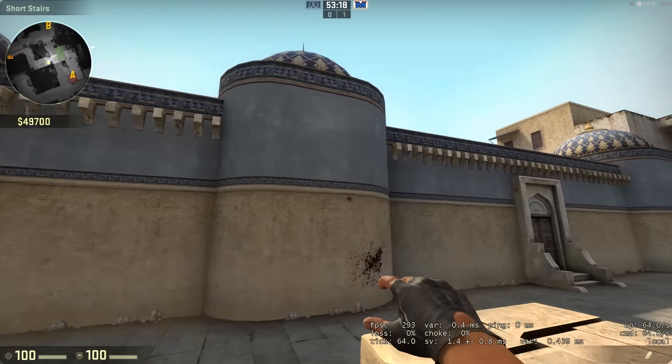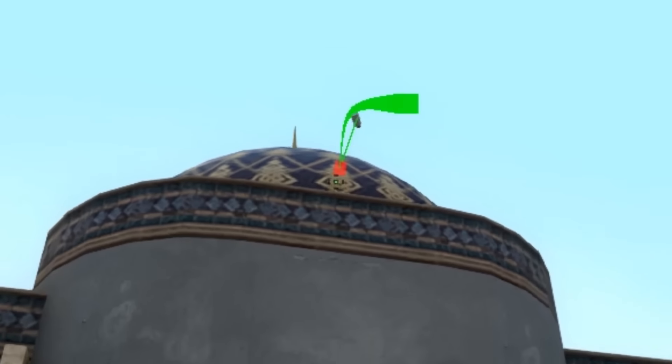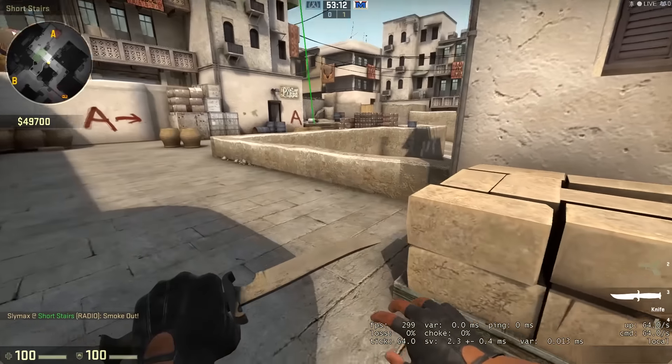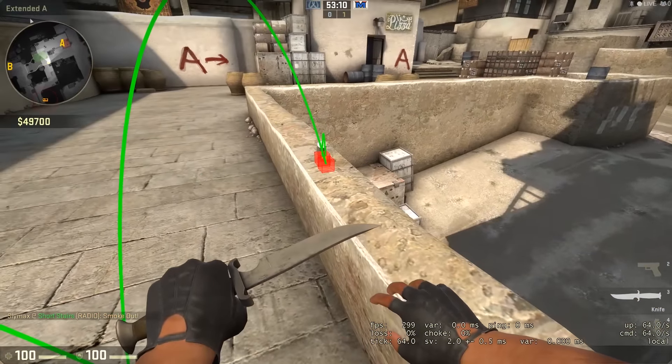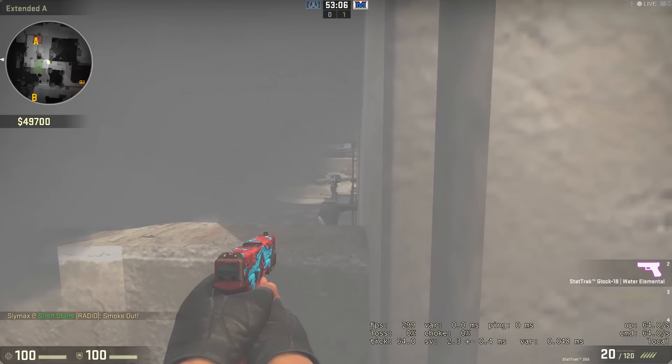So one final time. Squeezed up in this corner, aim for the center of the diamond, let go. Watch it bounce once, twice. There we go. And then I've got a nice little one-way.